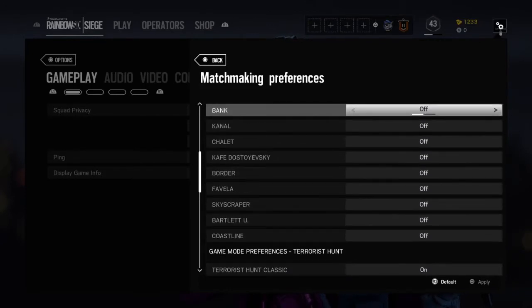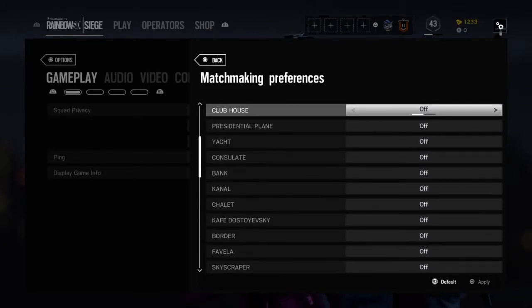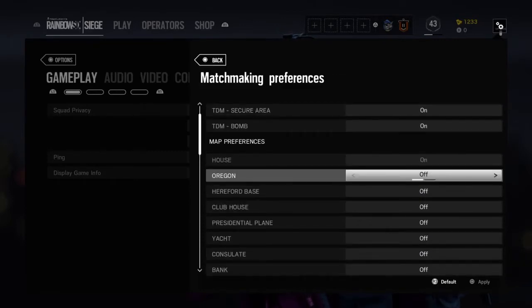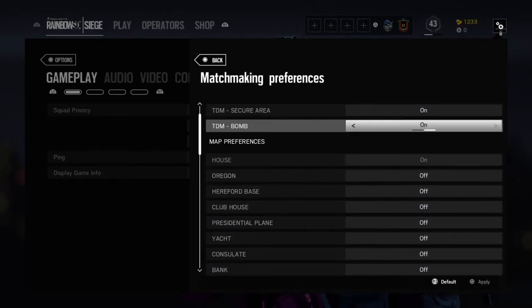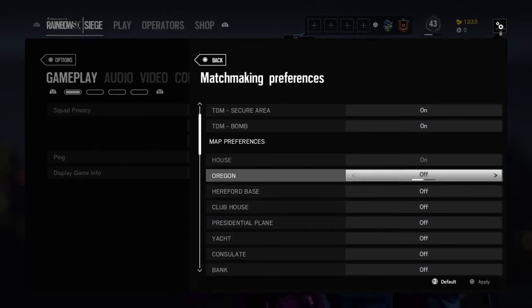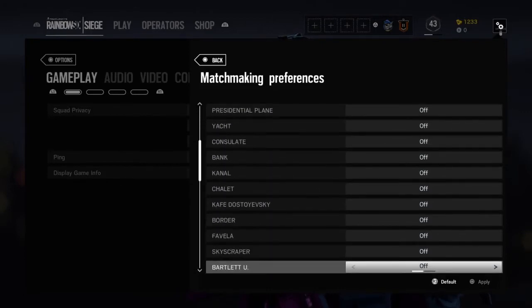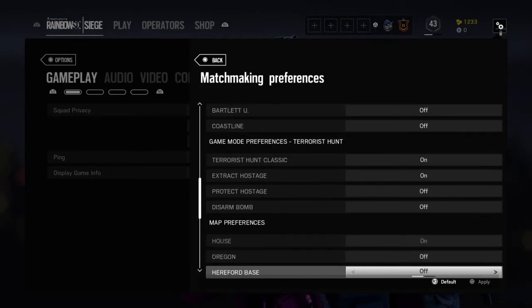You need to go farther down and you will see your Terrorist Hunt game modes. This method is so good — it's one of the best working methods that I know. It's not a glitch or anything, so it definitely works.